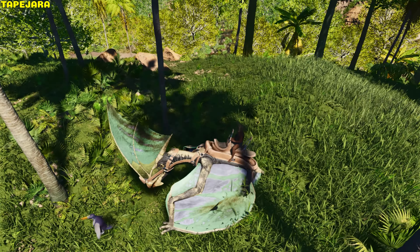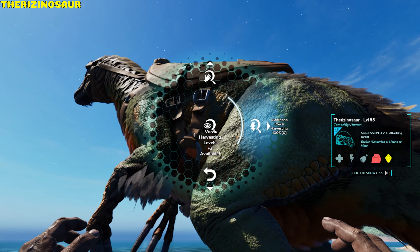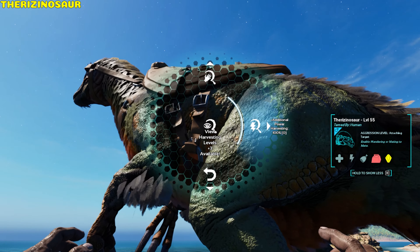Therizinosaurus. It strikes — which is good for wood, hide, and meat — and has an armored damage multiplier. Cut is good for fiber, and bite is good for berries. It has harvesting levels: Delicate increases the amount of resource it can harvest with cut and bite, and Power increases the harvest amount with the strike attack.